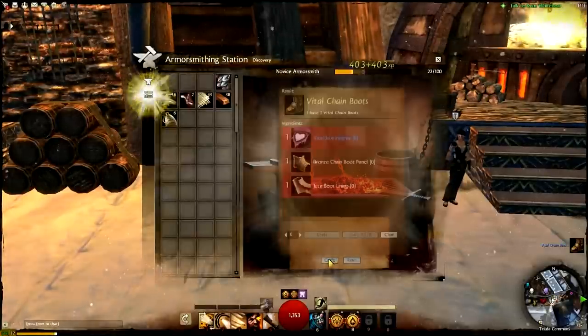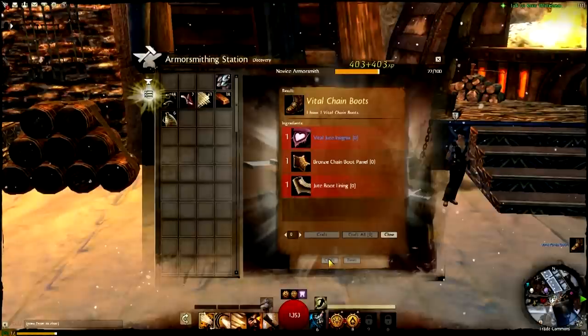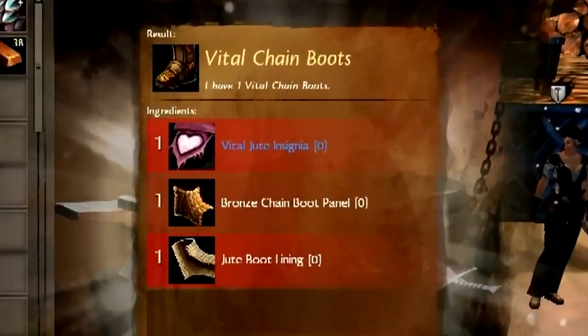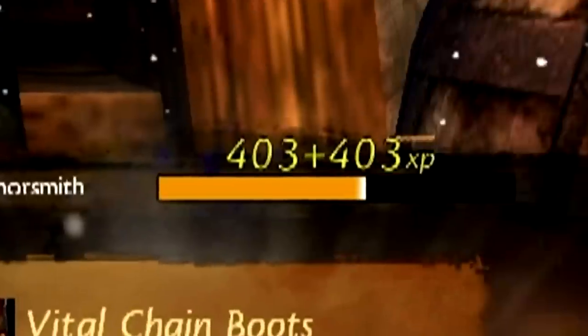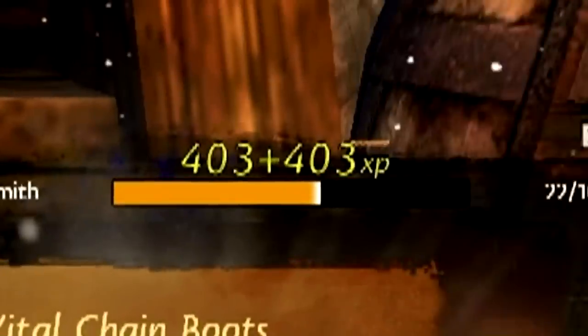We can see now that the dialog box is telling us that we're onto something and the craft button is no longer grayed out. When we press the craft button, we make the item and three other important things happen. Amidst the glowy bits, you can see first that we're shown exactly what we just made and what we used to make it. You'll also notice that the production pane tab is shining — this indicates that the recipe for the item we just made has been added to our list of known recipes. Lastly, and maybe most importantly, look at the experience bar: we earned 403 experience for making the item and an additional 403 experience for discovering the recipe.